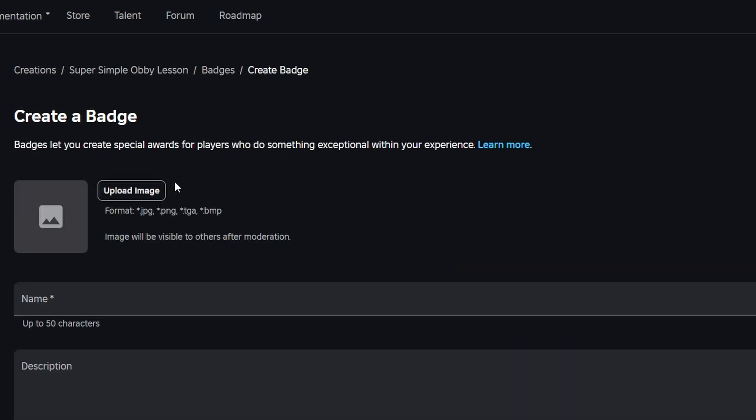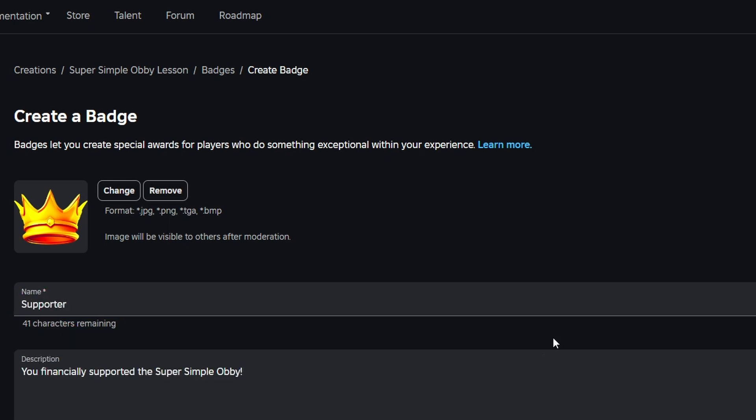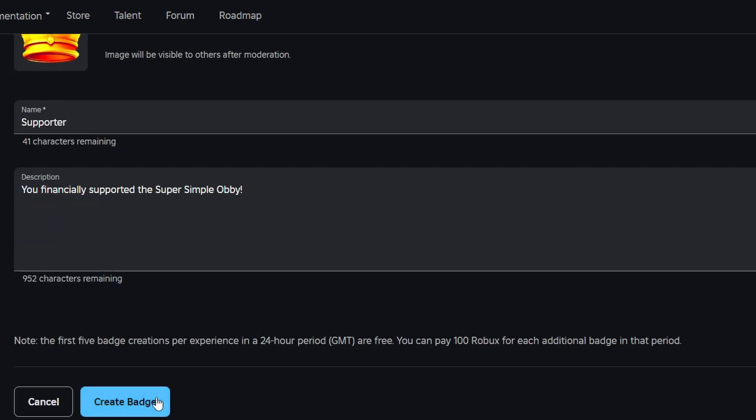In order to create a badge, we're going to need to use a single image, then we'll need to give it a name, and then we can also give it a description. I didn't actually create any specific images for these badges, so I'm just going to be using some images from my icon pack as sort of placeholders. Now the name that you give your badge is important because when it comes to scripting, we're actually going to be using the very specific name of the badge. For our first badge, I'm going to call this Supporter. And for the description, I'm going to say: you financially supported the Super Simple Obby. Then scroll down and click on Create Badge.